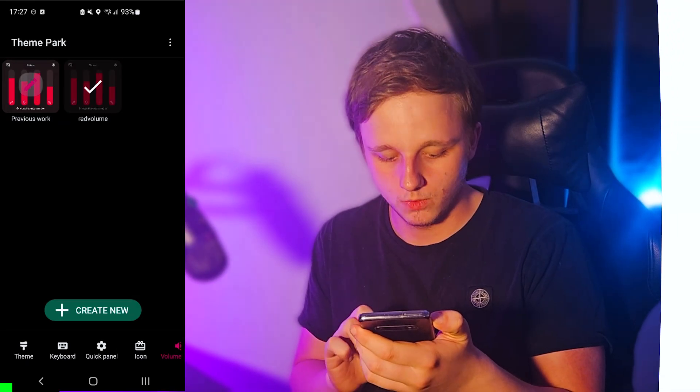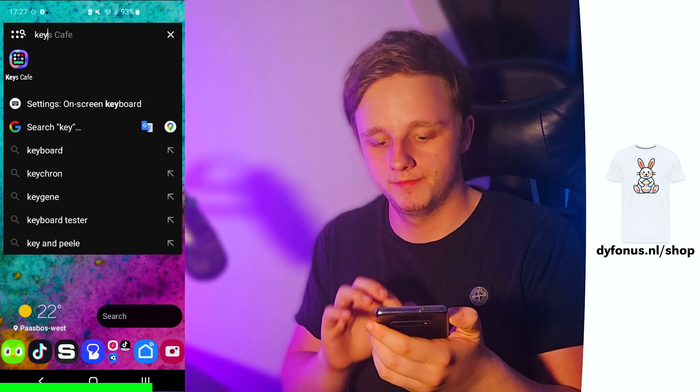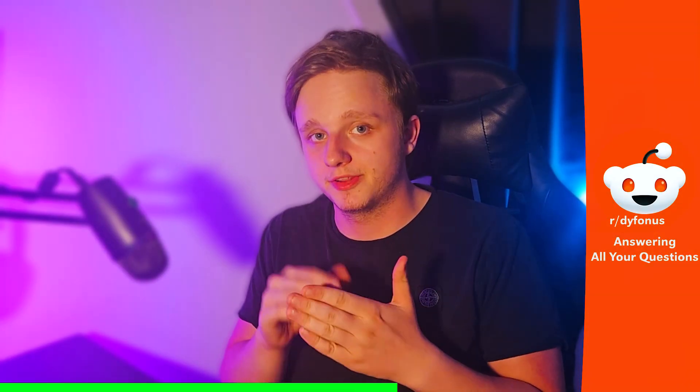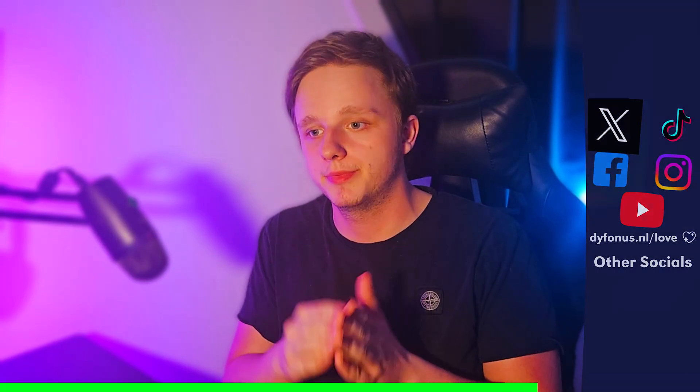These are all the options you can change, but there are also other apps on Good Lock itself that allow you to do even crazier things. There are of course a lot more specific things you can do to change your whole theme however you like, but these are the basics.